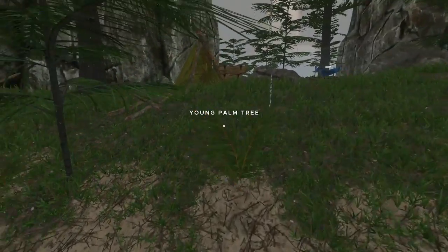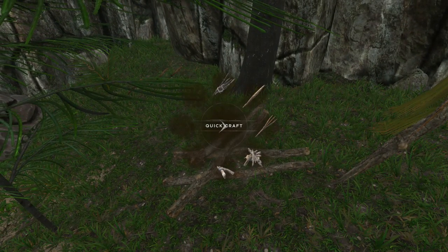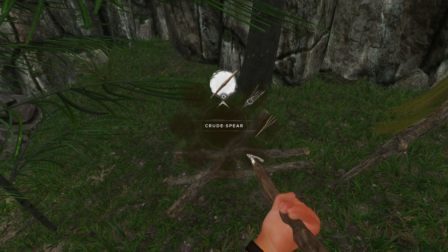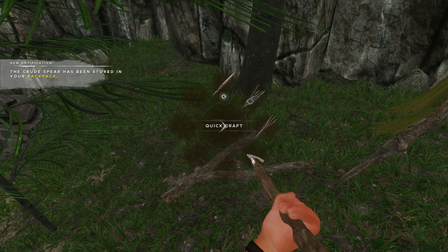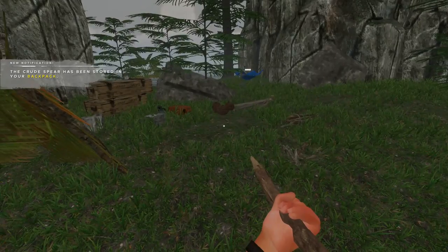I've got some sticks over here prepared. If I open the quick menu it shows all these items I can make — let's make a crude spear. If I open the menu again after crafting, there's a recycle button telling us we can make more of this particular item, which is pretty handy.